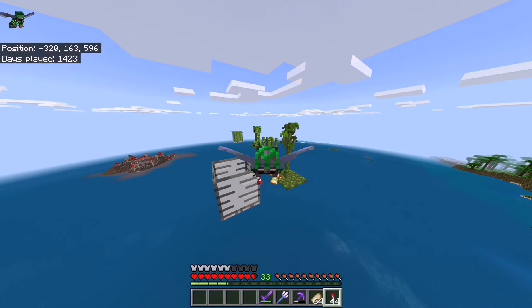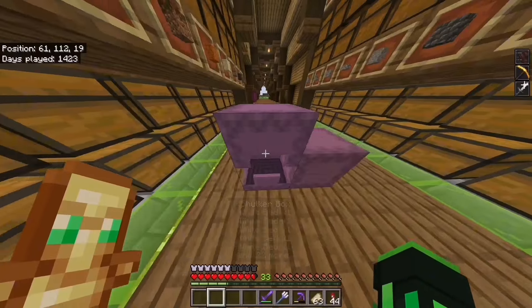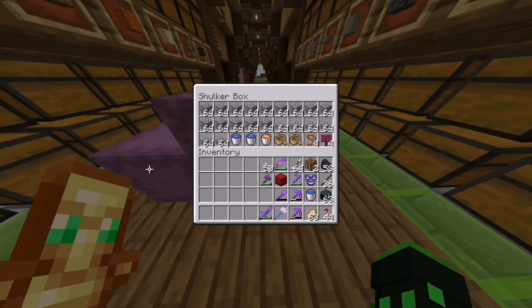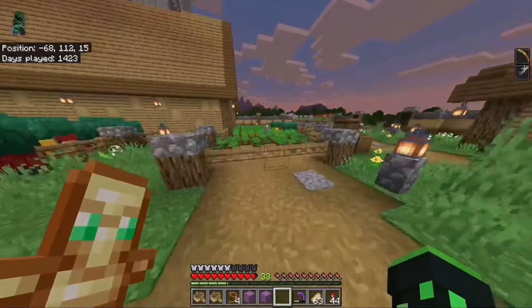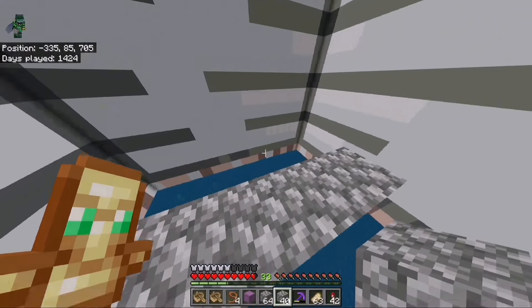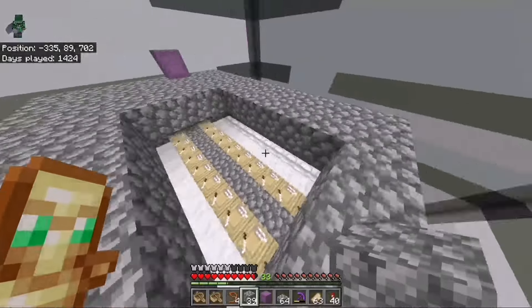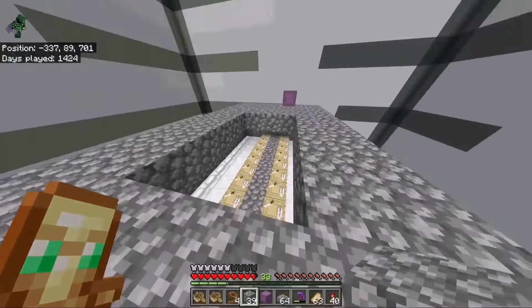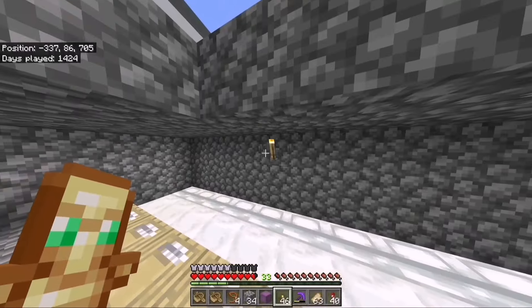I'm heading back to base to grab everything I need: cobblestone for the farm structure, lava buckets, water buckets, 20 beds, 20 lectern tables, chests, and hoppers. I also need carrots to breed the villagers. The first thing I do is go to the middle where the villager room will be — I've got lectern tables and beds placed, and I need to put torches in before mobs start spawning.